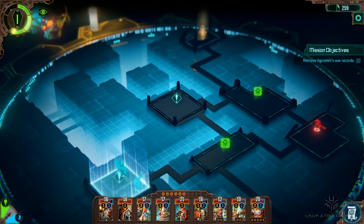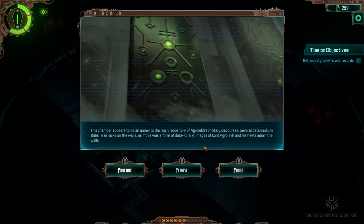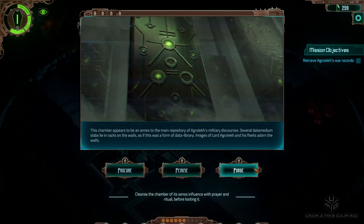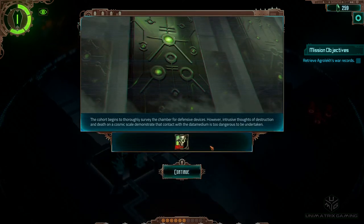I'm going to continue heading up towards this one here. We might have to do one of these optionals. This chamber appears to be an annex to the main repository of Agrilec's military discourses - several data medium slabs lie in racks on the walls as if a form of data library. I chose to peruse - check the chamber for traps before taking the data medium - but intrusive thoughts of destruction demonstrate contact with the data medium is too dangerous. Boo! Necron initiative has also increased.